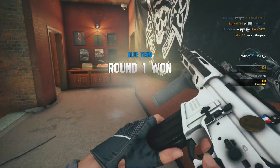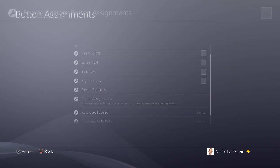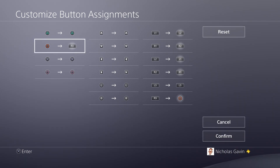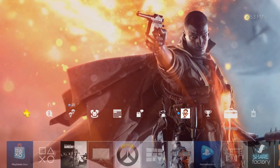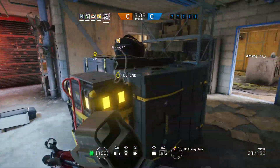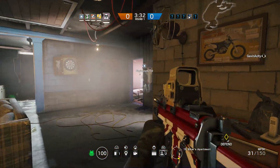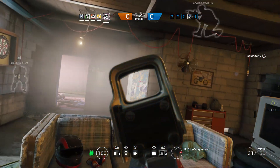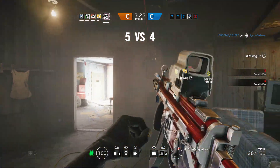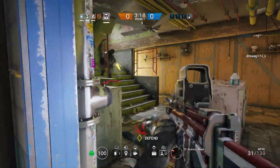On PlayStation, there is actually an option in the settings menu to remap your buttons. Go into your settings tab, then go to Accessibility. Scroll down to Button Assignment, click Enable Button Assignments, and then in Customize Button Assignments, you can change your circle to your R3 button. This applies system-wide, so to back out of menus you'll have to click R3, which is a little weird — but you can toggle it on and off easily when playing Siege. There is a similar setting on Xbox but I'm not sure where to find it since I don't play on Xbox. This button remapping gives you the best control layout for dropshotting in Siege.